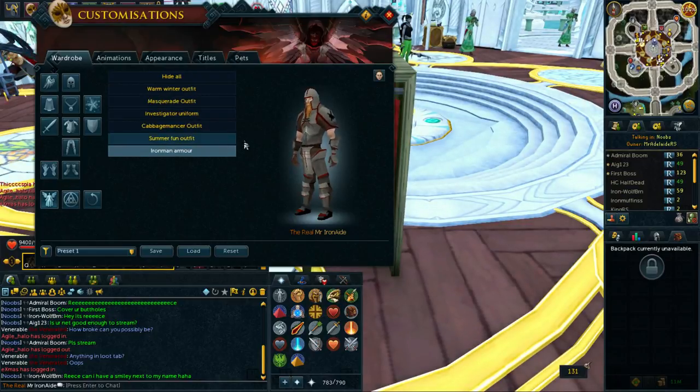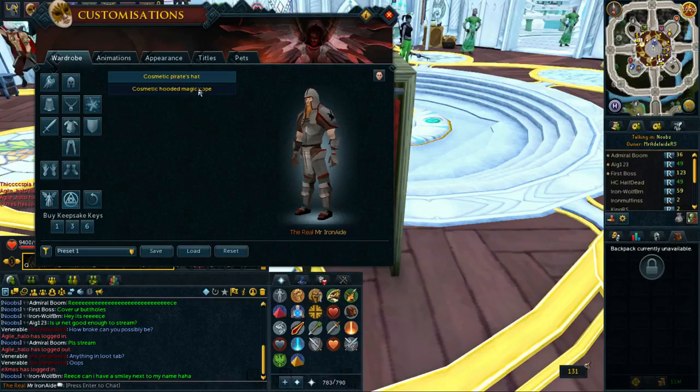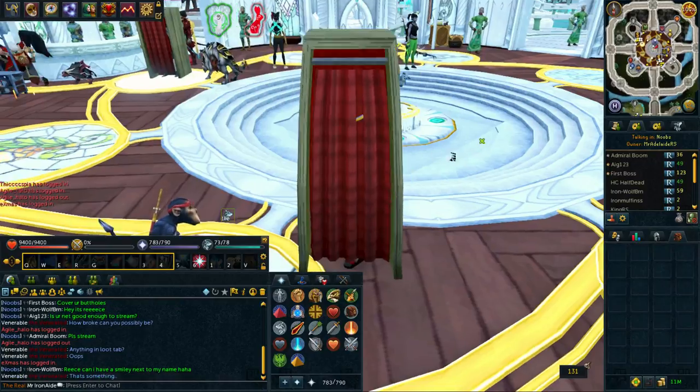In your overrides, if you're an Iron Man you should just log in, you should have it. I'm not sure if it's for every Iron Man that creates their account from now on, but it probably is going to be like that. So that's pretty cool, you just got that, and then you can put this on as well, and you can look so cool as an Iron Man.